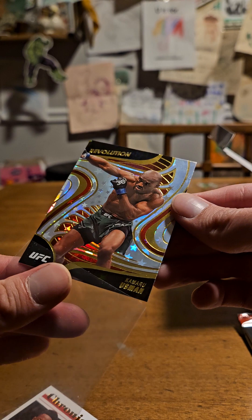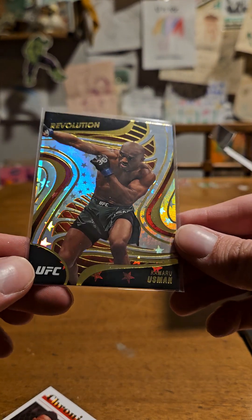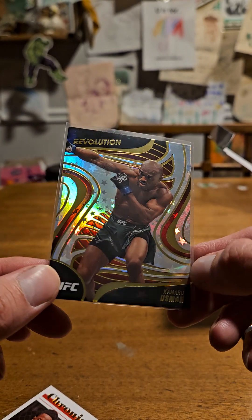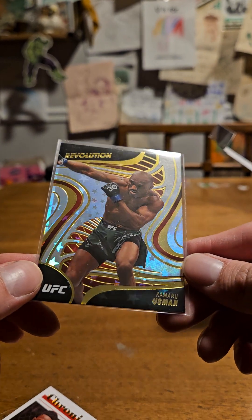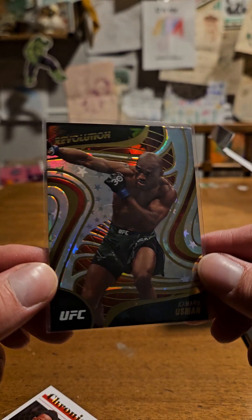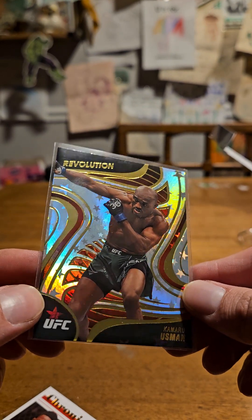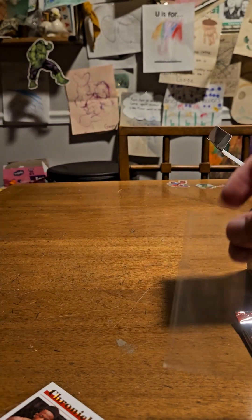Evolution — is this something special? I have no clue, it looks really cool. I feel like I've seen people post cards like this that were case hits, but off the top of my head I have no idea. I will say it's the coolest looking card I've pulled so far. Usman is severely undervalued, so if this is a case hit that would be amazing out of the one box that I pulled. I will look that up after this video, but as of right now I have no idea — I don't usually open Chronicles.